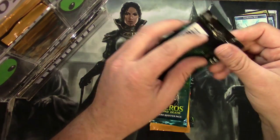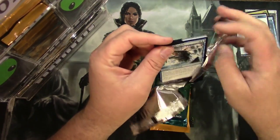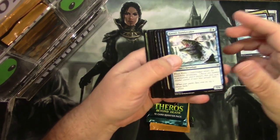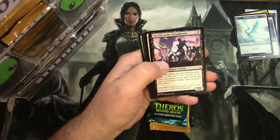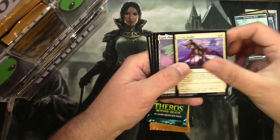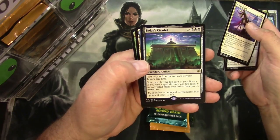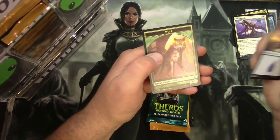War of the Spark uncommons: Prison Realm, God-Pharaoh's Statue, Angrath Captain of Chaos, and Bolas's Citadel. There's those.